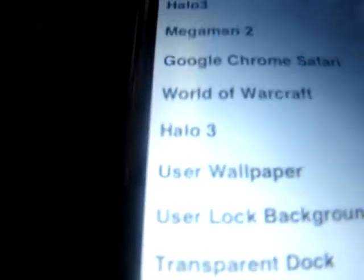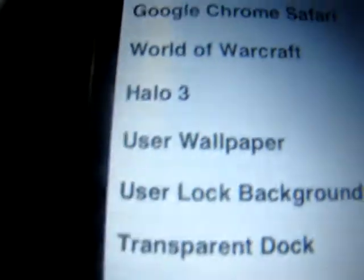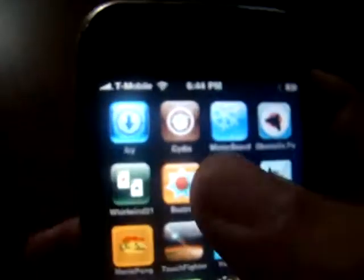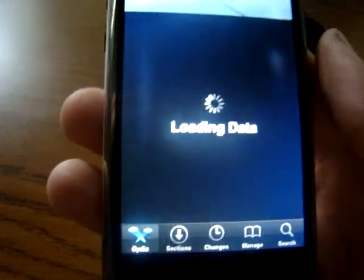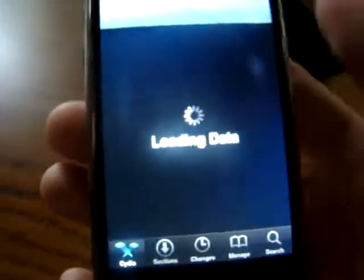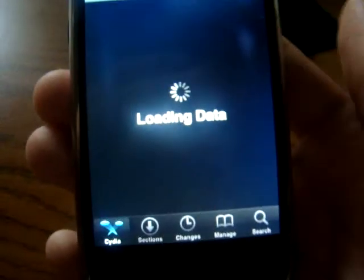You can download themes for it from Cydia and Icy. You go to the categories on Cydia and Icy. If you go to Cydia and download a theme from it, you go to Sections, then to the Categories, and then all the way down there's going to be Themes and then WinterBoard. I'll show you.